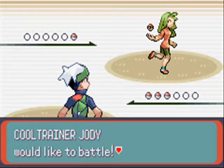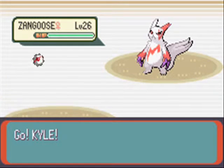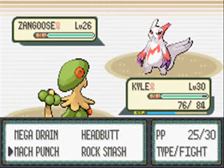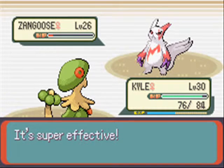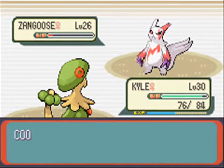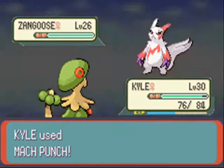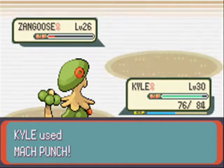Cool Trainer Jody — I almost said Cody. Zangoose — oh my gosh. It's the Strength room so it's gonna Swords Dance up, right? Well, Zangoose doesn't have the best defenses. It's Swords Dancing like I thought it would. This is Mach Punch — Hyper Potion. Well, that gives me another Mach Punch after this one, which is good. Let's just do another Mach Punch and it's down.